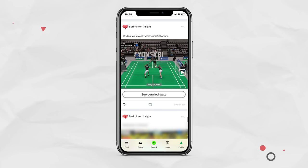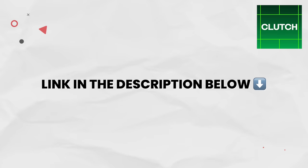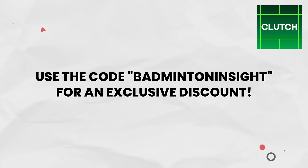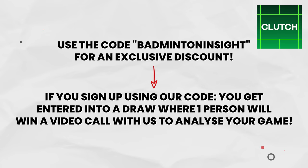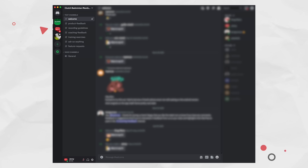As well as using Clutch to help us analyse your games, we've already been using it to analyse our own game as well as our opponents. If you want to get it for yourself, we'll include a link in the description below where you can download it from the App Store. If you enter the code BADMINTONINSIGHT when signing up, you'll get an exclusive discount. And if you sign up to Clutch with our code, you'll get entered into a prize draw where Clutch will choose one winner for us to analyse your match on a video call with you. There's also an option to join their Clutch Discord server, where you can communicate directly with the Clutch team for feedback, suggestions, or feature requests.